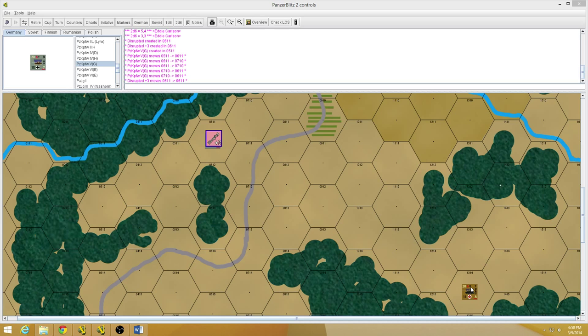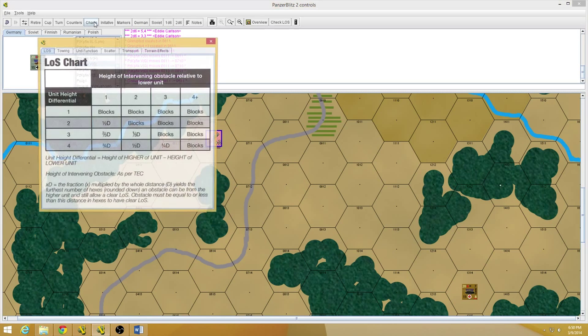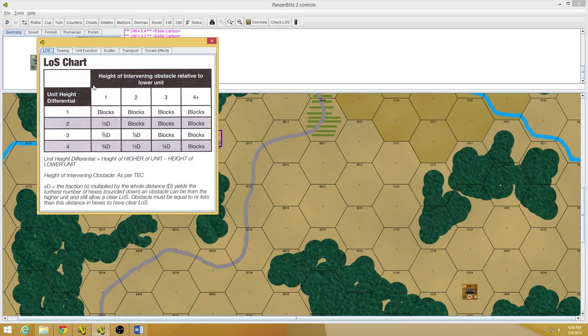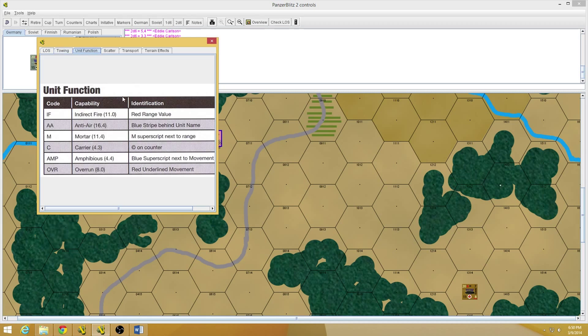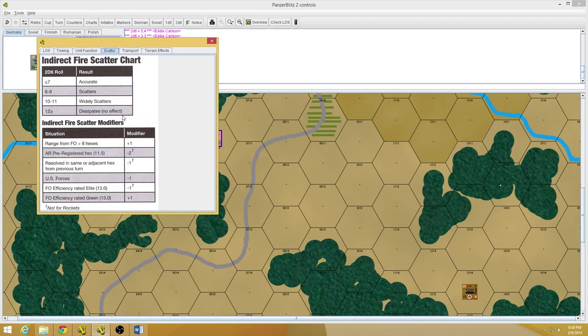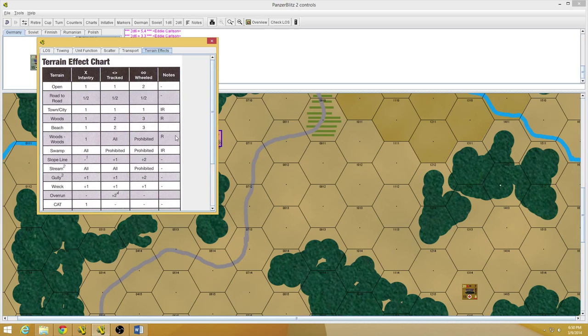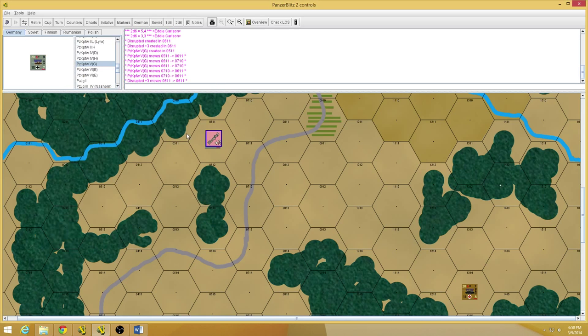Todd asks, in the Vassal mod aren't the charts available there? There are a few charts built in — line of sight, towing, unit function, scatter, transport, and terrain effects — but they don't have the combat results chart. So yes, there are a few charts, but not all the ones you need to play. That's why I'll include a link to Board Game Geek where you can download a really nice player-made player aid — it has all that information on a two-page PDF chart. Really handy.